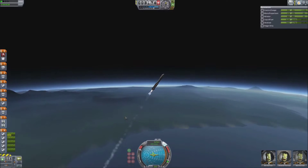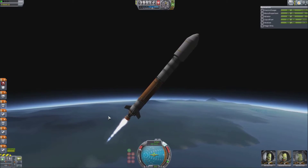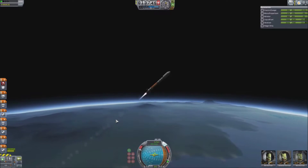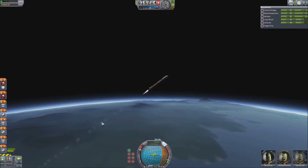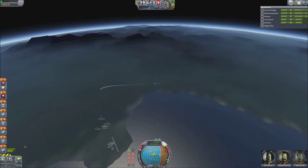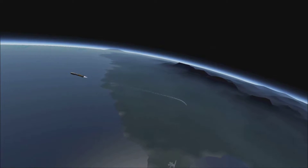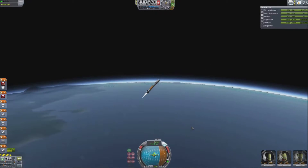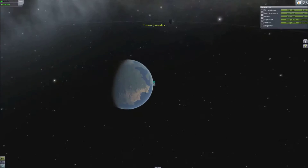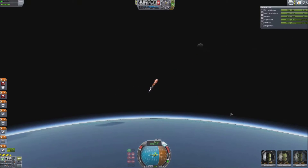First of all, you can see here that the Scatterer mod scatters the light from the sun and just creates this awesome atmospheric effect — this sort of blue haze as we go up through the atmosphere that gradually gets thinner the higher up we go, which makes it look more realistic overall. With this latest release of Scatterer, it has also changed the texture of the water on Kerbin so that we get aesthetic waves, and we also get reflections from the sun off of the waves.